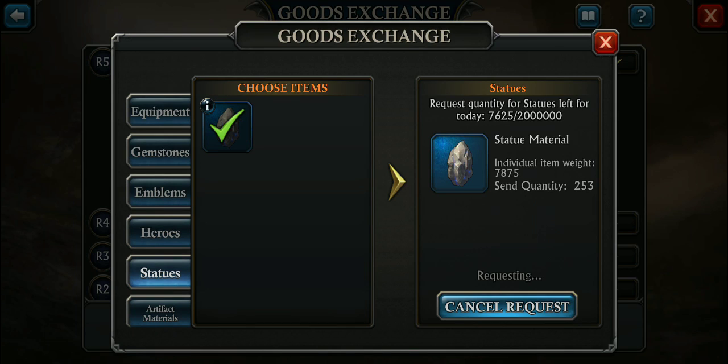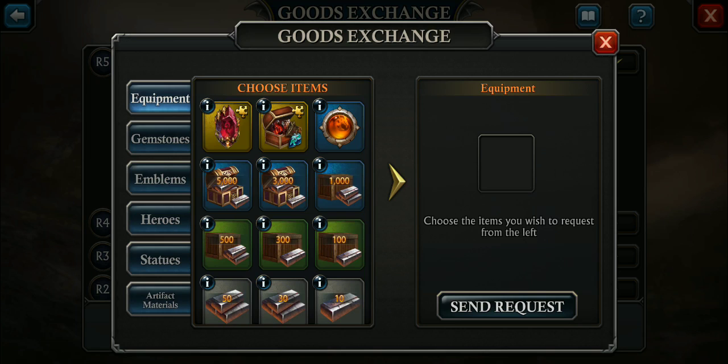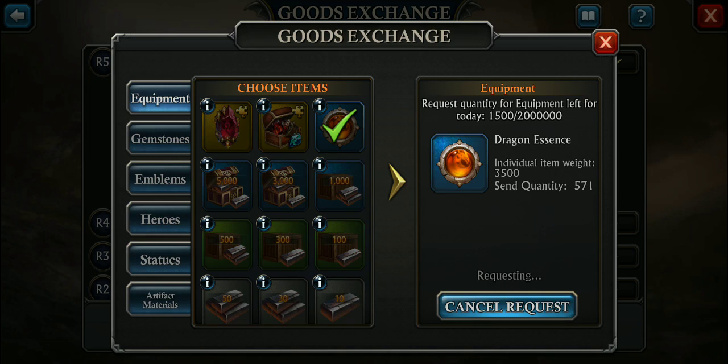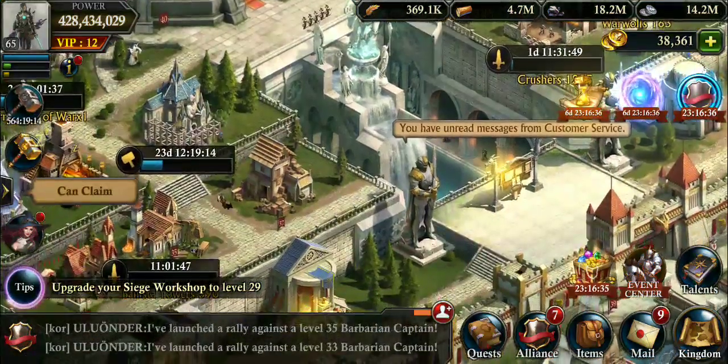Statues are the same amount. The other highlight: before you could only get four enchanted mists a day. Now you can get 15 — almost more than triple, almost quadruple. So that's kind of cool. I'm going to put it back to dragon essence for my equipment. That's one of the highlights of the update.